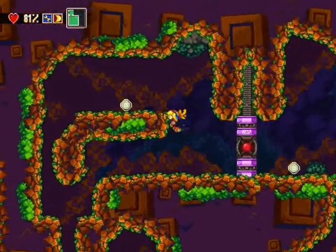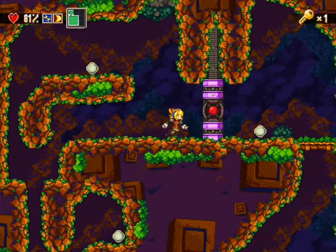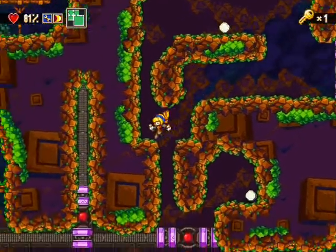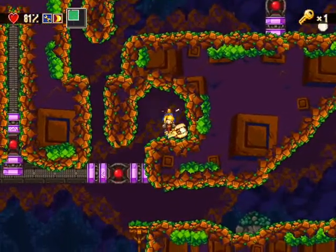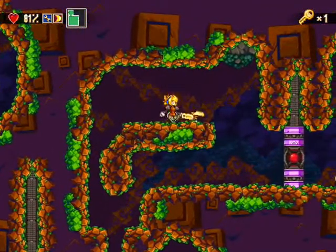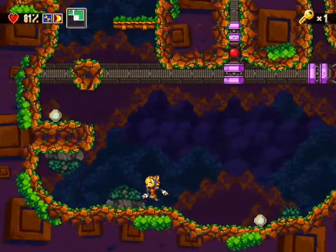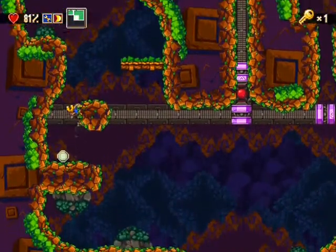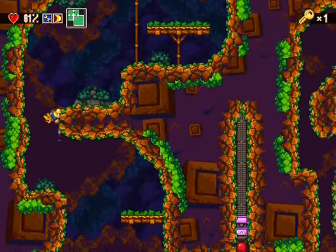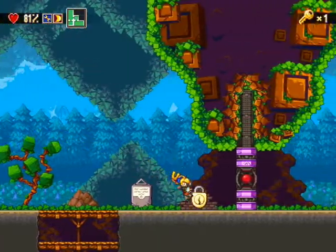Assez monstrueux. Lui, il est chiant, parce que le seul moyen de le tuer, c'est de le tuer en baissant... oh bah du premier coup, oh joli ! Il faut le tuer en baissant la porte, c'est une grosse galère, il faut jouer avec le timing, faire attention quand il revient. Là du premier coup, putain, je reviens pas. Je peux vous assurer que ce passage il est super chiant, mais bon c'est très bien. Je joue et, mine de rien, c'est la première vidéo où je joue quand même assez bien. Je suis fier de moi.